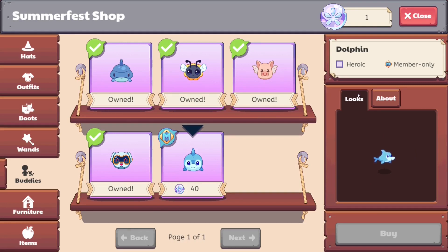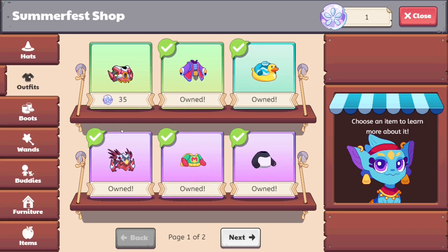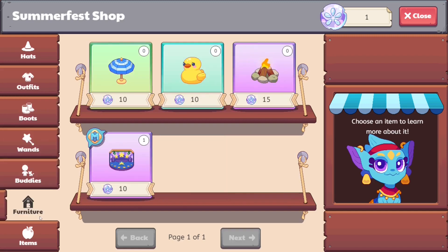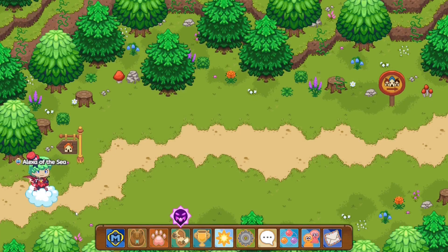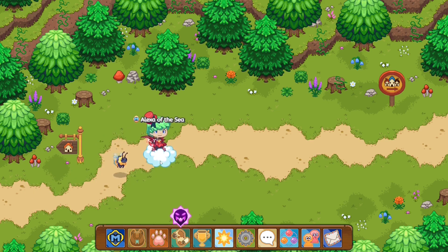Members are not only able to buy member items in Prodigy but they're also able to equip them. Non-members can't even buy the items from the shop, so they'll have to luckily get them through drops in battle — and even then, I do believe they're not able to put on their member items. So you're actually able to equip your member items and buy them from the shop. You can get member outfits, hats, boots, wands, buddies, furniture, and items. With the membership chest, you're given extra gold — anywhere from 50 to 400 additional gold, so you can get anywhere from 100 to 500 gold per battle.